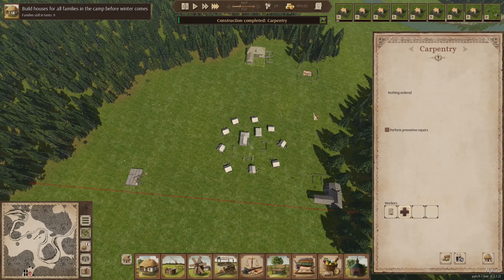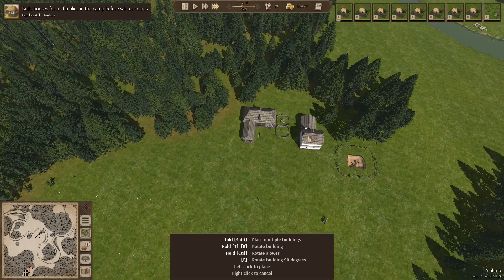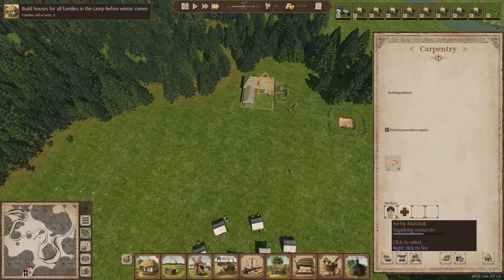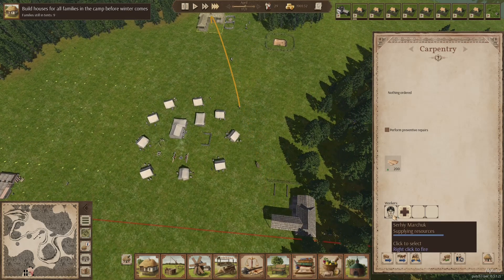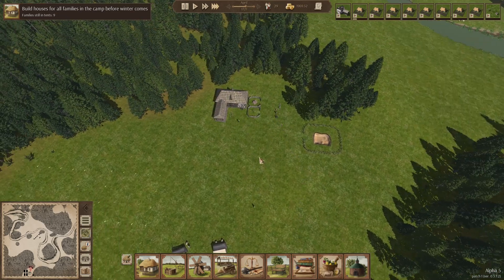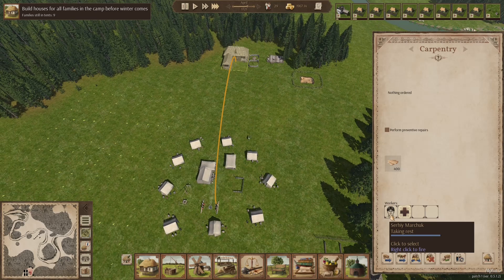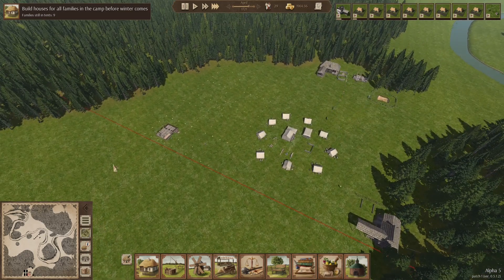I'm going to add one worker to the carpentry place just to get going — wait, that's the wrong building. Was it the smithy? Yeah, it was the smithy. The smithy is the priority because there's no point putting nails elsewhere. Let's get the resources going and then remove the extra worker. Once we get the smithy built we'll be able to produce nails, and that'll be awesome.